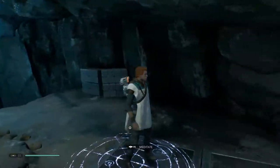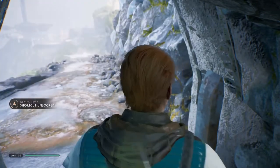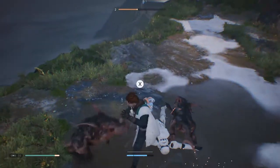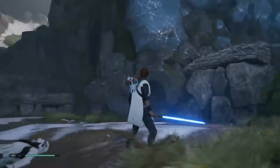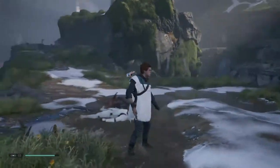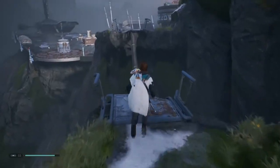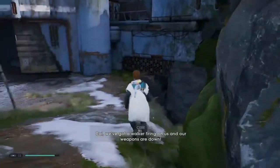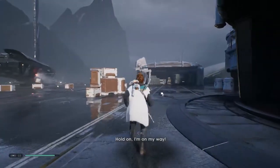Hey guys and welcome back to Star Wars Jedi Fallen Order. My name is Twitchy and we are playing as Cal, a Jedi Padawan who escaped the purge during Order 66. We have been escaping from the Empire and made our way to Zeffo following an old Jedi contained inside a droid. We went underneath and found an Empire excavation site where Officer Crane was collecting relics. But first we need to try and save our friends.